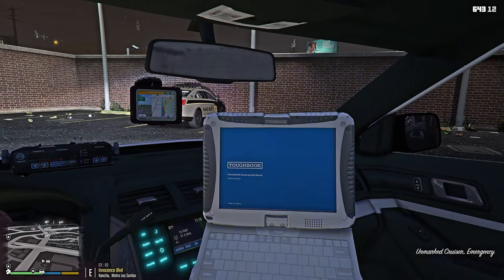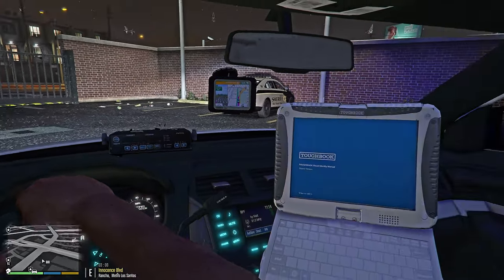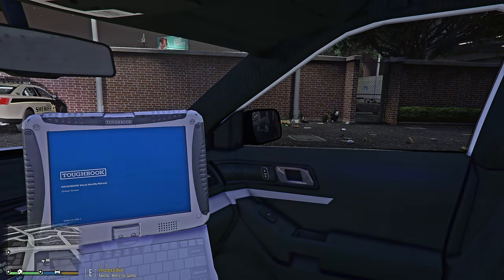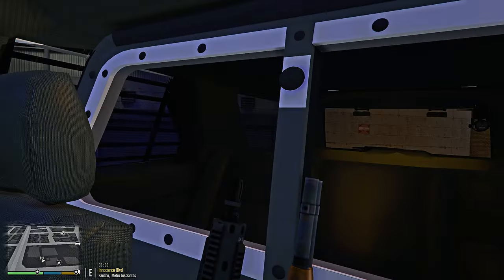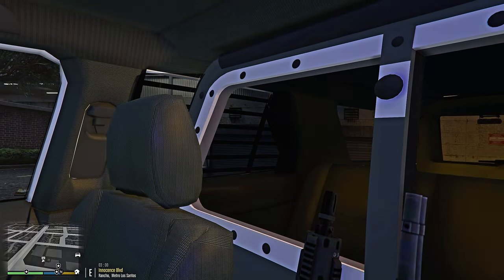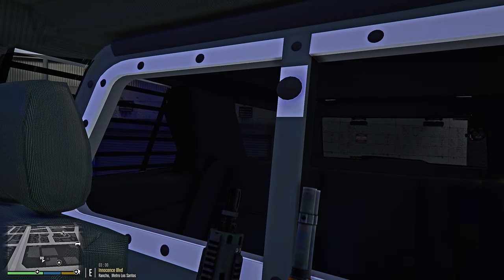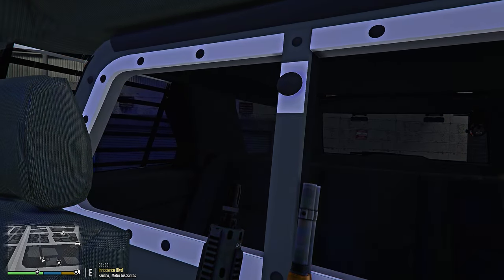So this is what the inside looks like. We have radars, we have a GPS up there, and we have our laptop here. In the back we have our guns right there, we have window bars, and we also have a radar in the back with the two lights.